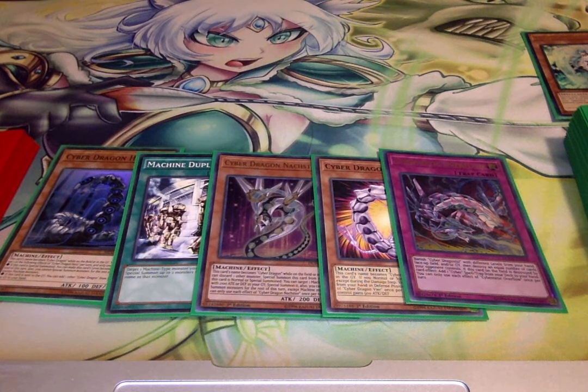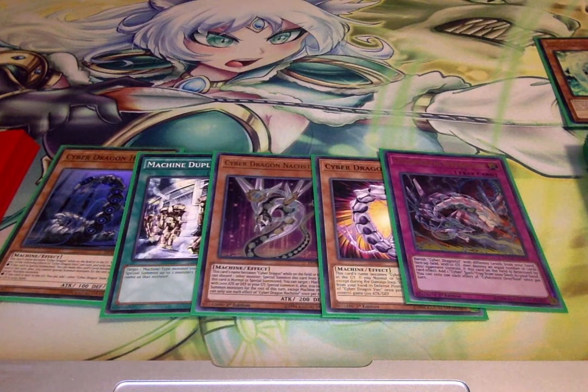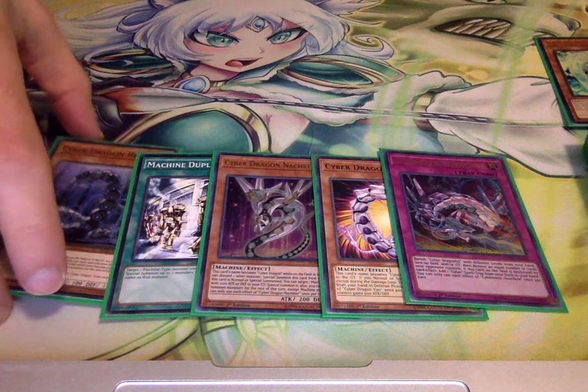The goal here is pretty much to just get four monsters on the board so that we can go into Verte Anaconda to summon out Rampage and Siger to boost it. That's pretty much going to be your main win condition of the deck.